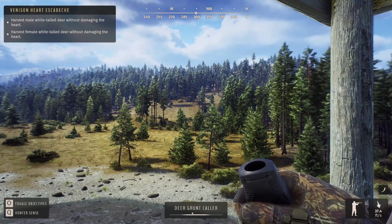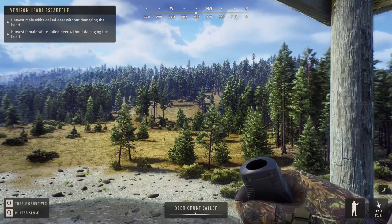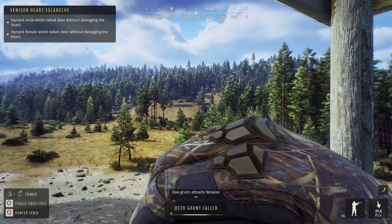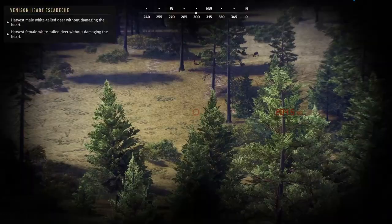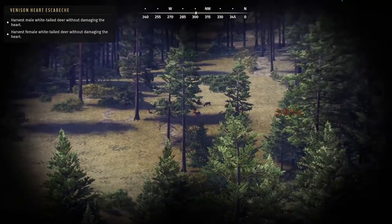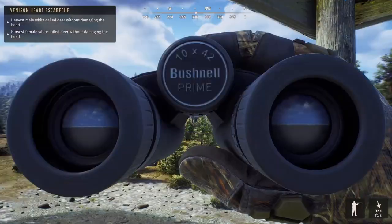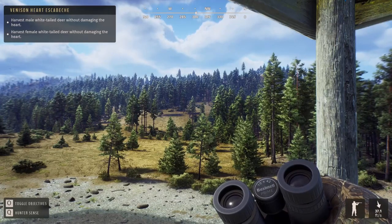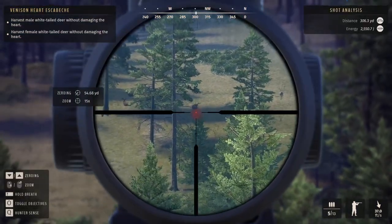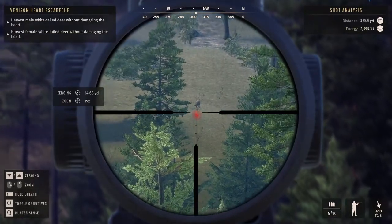We're gonna try to get the white-tail without damaging the heart. We need a male and a female. I'm not sure if those are white-tails up on a hill here. Let's take a look with our binoculars. I can't see their... it's got a little bit longer tail. I can't tell if it's a white butt or not — if it's a mule deer or a white-tail. Take a look through our scope. My scope can zoom in a little closer. I guess that does look like a white-tail.